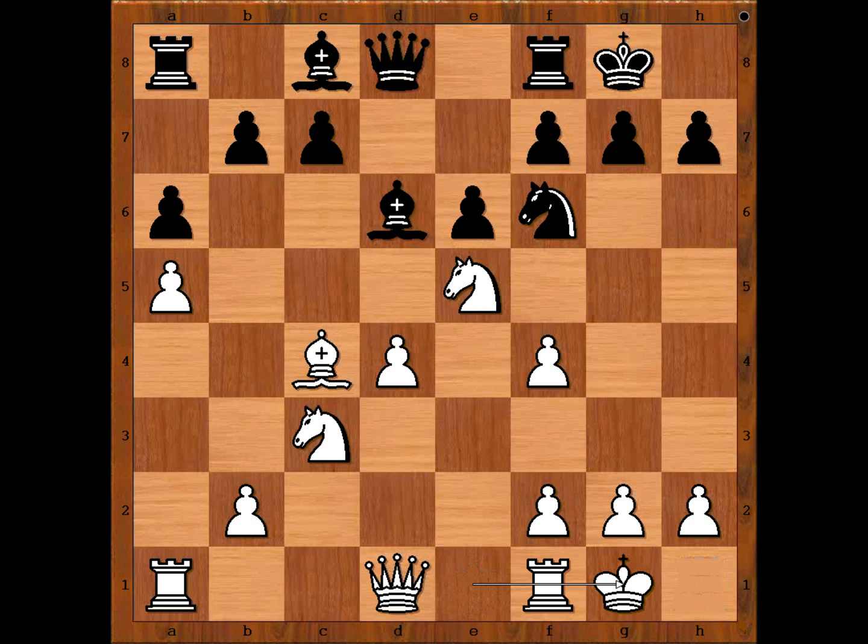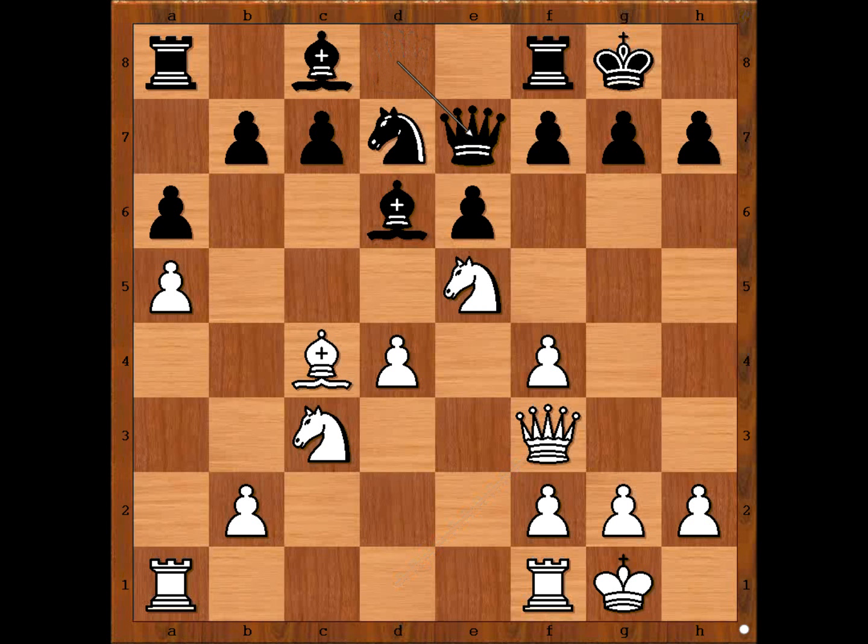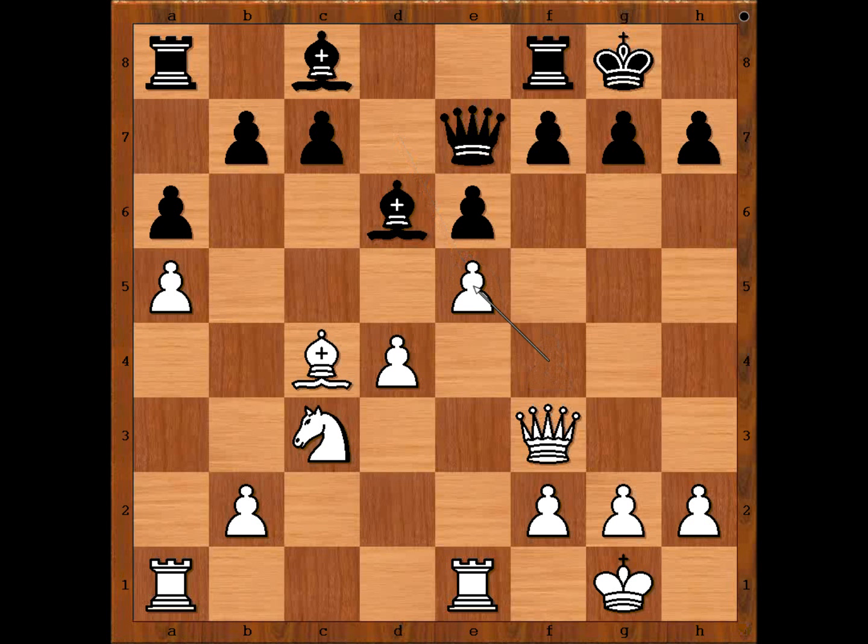Knight to d7, queen to f3, queen to e7 — and now this is very instructive how Alekhine activates his pieces. Rook from f to e1, knight takes knight, f takes on e5, bishop to b4 pinning the knight. Rook to e3 — and pinning — bishop takes knight, otherwise the knight will jump to e4. Pawn takes bishop, c5 attacking.